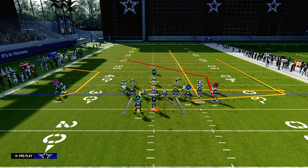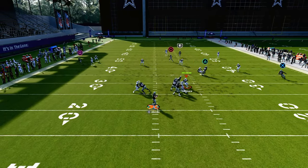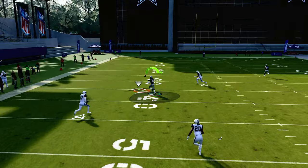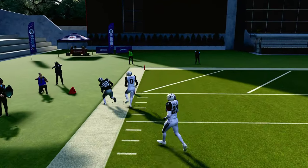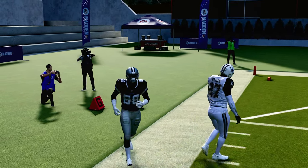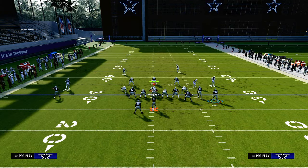The only thing we're going to do for this setup is streak the slot receiver. When I have my bunch to the wide side of the field, it's going to cause this post route to split that Cover 3, and you're basically going to be able to bomb it pretty much every single time. The cool part is it's not just Cover 3 that you're going to be able to bomb — we'll get to that in a minute.